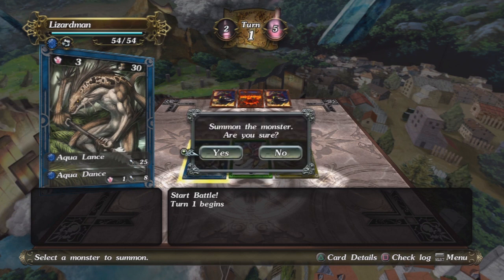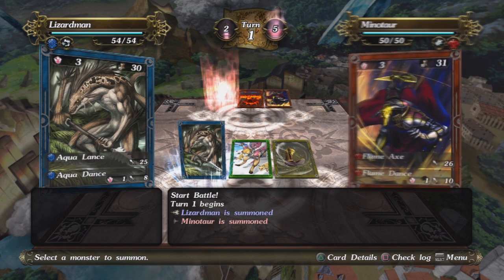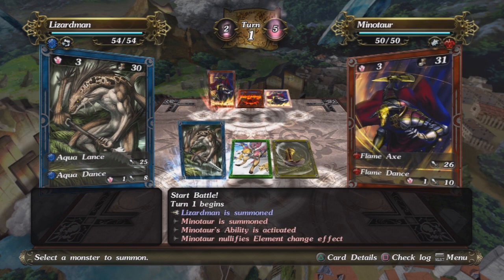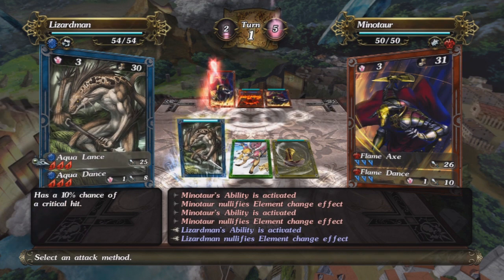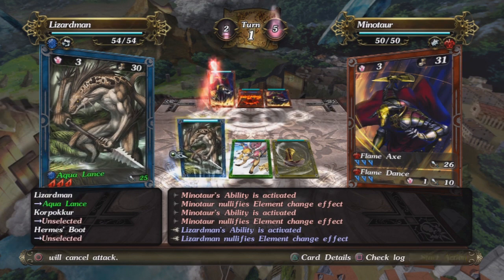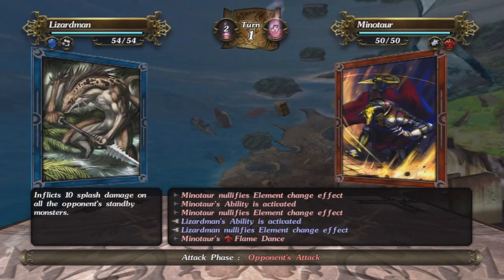We've got these cards here, and there are different elements. I just used a Water card because I saw that this guy I'm battling has a lot of Flame cards. In a sense, it's kind of like Pokemon — Water is really good against Flame, so when I use this Water attack against this Flame card, I'll get extra damage.